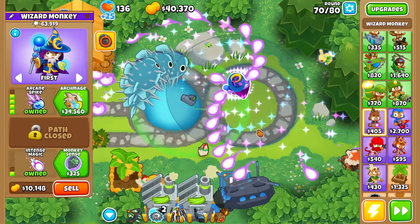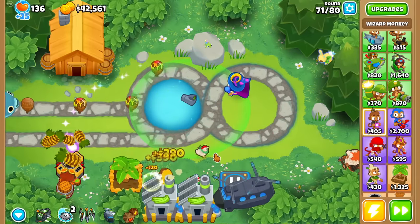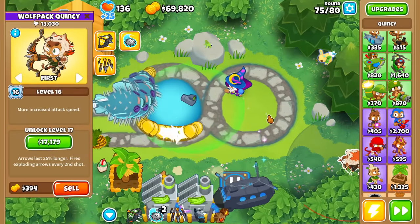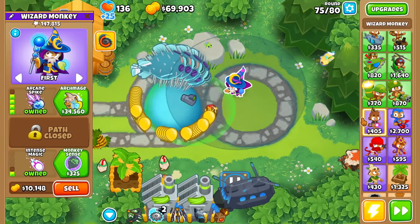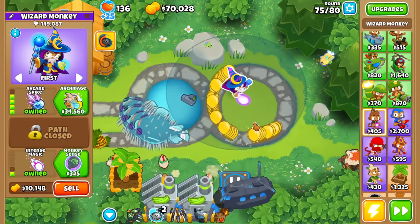You guys want to see the Arcane Spike ability again? Take a look at that beautiful, beautiful scenery. This is also a disclaimer in advance that I did a bit more testing offline, and some stuff like Paragons do not work, just as a heads up.